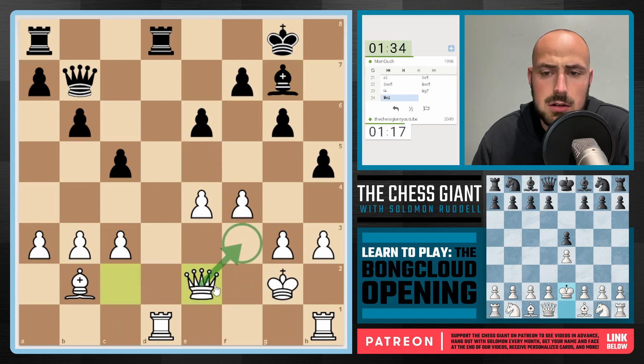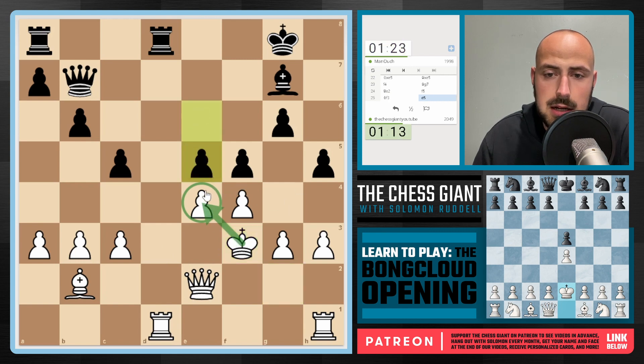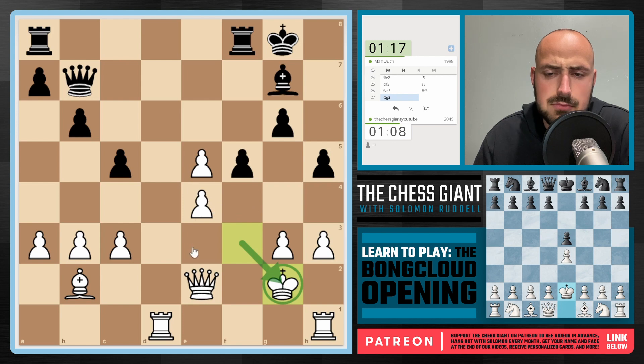Let's play Queen e2, sliding our Queen over one square. f5 is played — in that case we will play King f3. We've already moved our King enough, why not just keep going? Black is thinking hard on how to break through here. e5 — wow, aggressive chess. We're now going to take. Rook f8 is seen, and I think we'll bring our King back to g2. Pawn captures is seen.